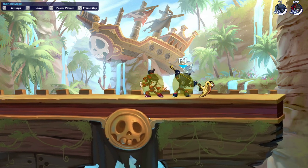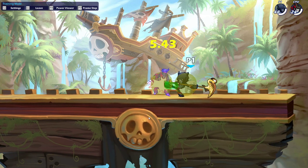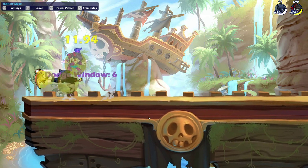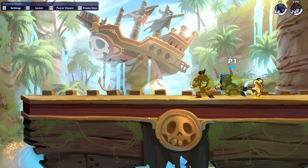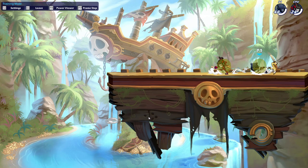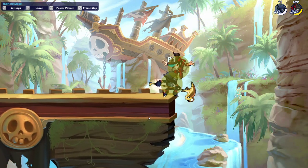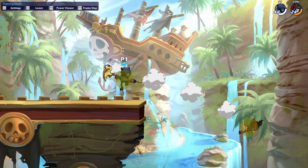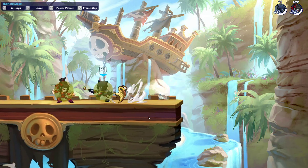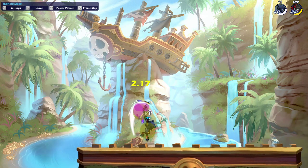This means that the move can also string into down light. So N-light into side light into down light is a good string that you can use to rack up a lot of damage. Hammer has a lot of these moves which can rack up damage really quickly, but the hitboxing on the ground attacks at least is pretty small.